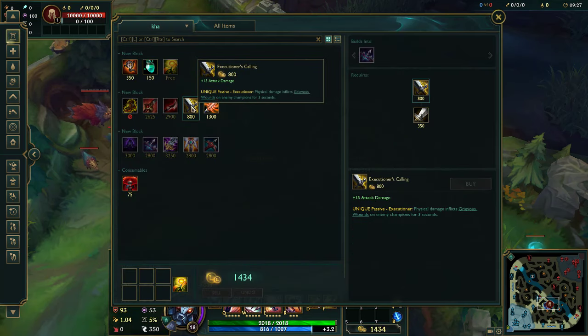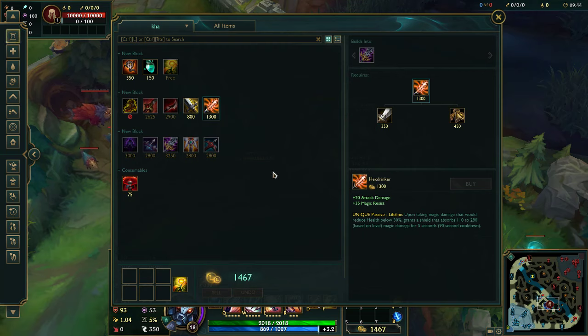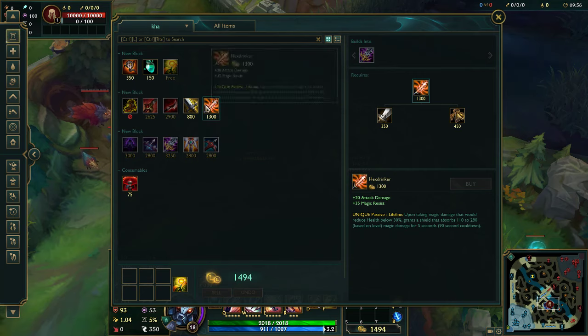If they have any healing at all — like a Dr. Mundo or an ADC that lifesteals, like a Lucian — you get Executioner's Calling. This is almost always good but especially if they have healing, or like a Zac jungle. Get Hex Drinker if they have any sort of big AP damage, like a Brand support, Orianna, or even just a fed Malphite. Basically if they have any AP on their team you should probably get Hex Drinker, unless it's like a Lulu support and that's the only AP.